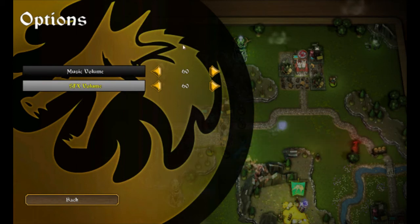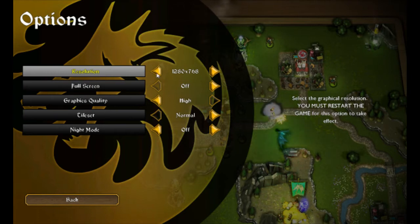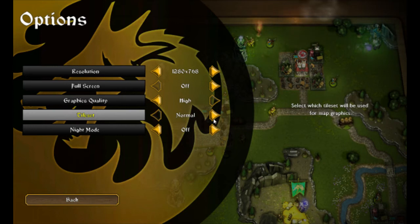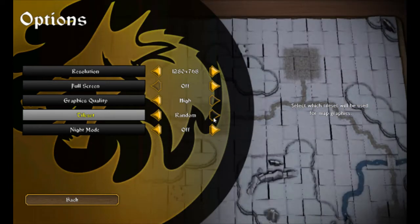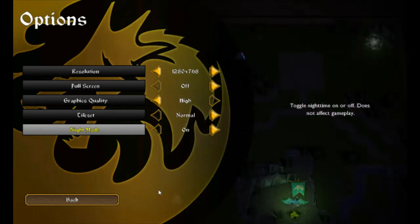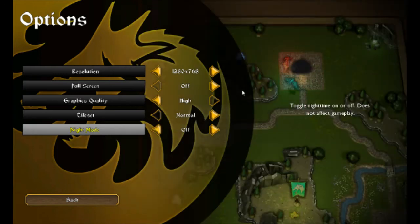Audio has standard volume control for music and for sound effects. Under graphics, we have different resolutions to choose from, full screen on or off, and graphics quality high or low. There's a tileset option — Normal, Snow, or Random — we'll keep it on Normal. And we have Night Mode: Random, Off, or On. Things might be a little hard to see with it on, so we'll leave it off. That's all the options.